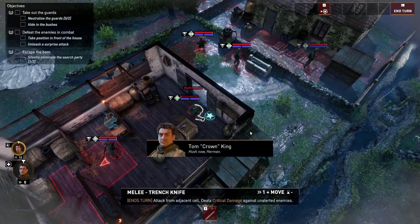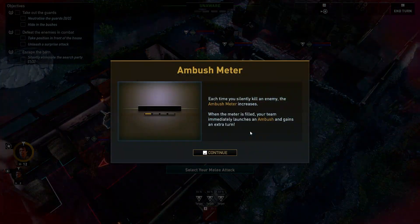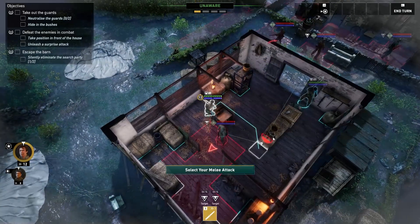You can cross the diagonals. Poor fella. What the heck was that range on that knife? Like TF2 spy level — backstab at a crazy angle. Each time you silently kill an enemy, the ambush meter increases. When the meter fills, your team immediately launches an ambush and gains an extra turn. I like that a lot.